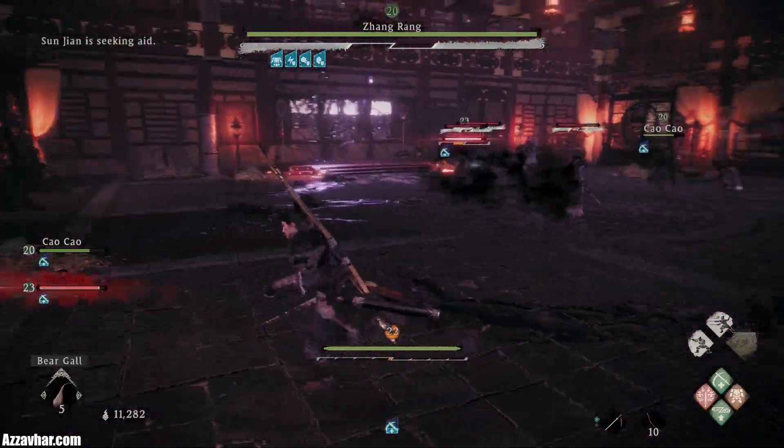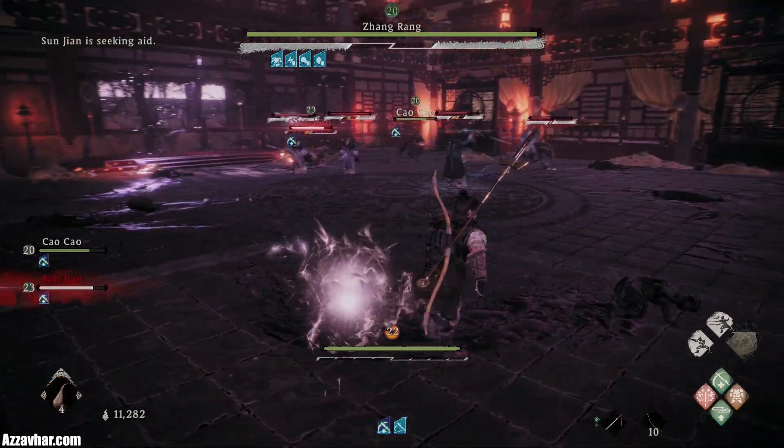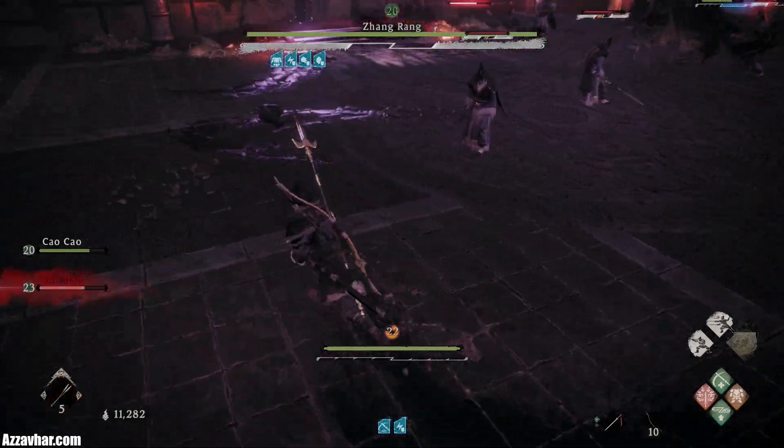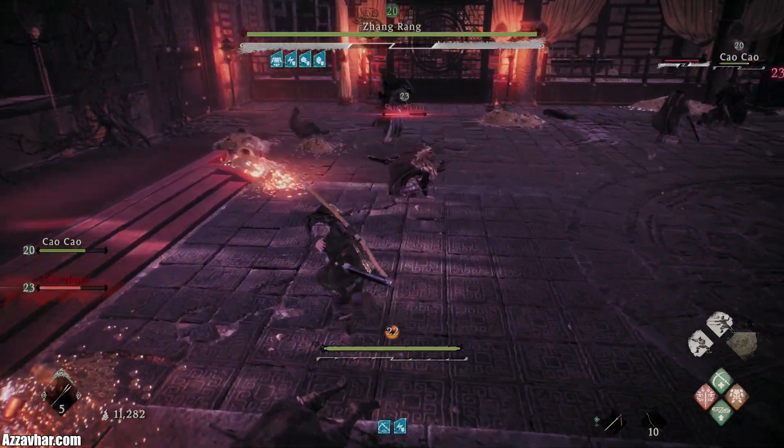We can also use items — for example this Bear Gaul which helps with Spirit Regain, and this Anti-Static Needle which helps with Lightning Resistance. So pop those if you have them.